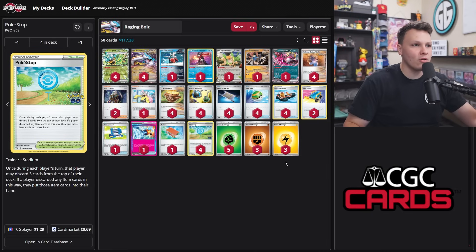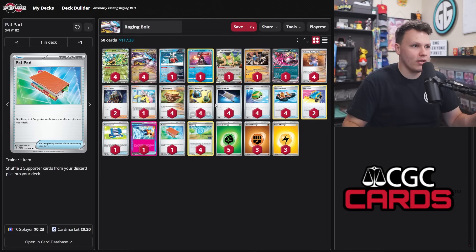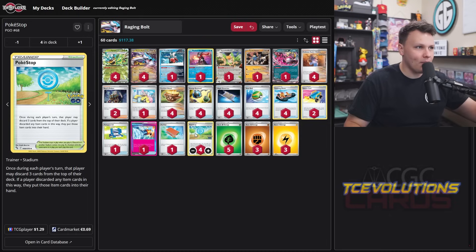So there's a nice combination here with the four Night Stretcher and four Pokéstop to help us mill aggressively through our deck without over-extending our resources, because Night Stretcher will always recover whatever Pokéstop discards. Supporters are the cards somewhat left out here, but we do play a Pal Pad to aggressively recover them. That Night Stretcher and Pokéstop combination has felt really, really good so far.